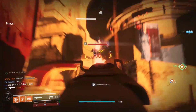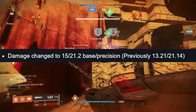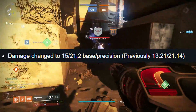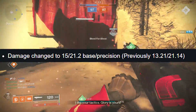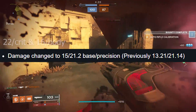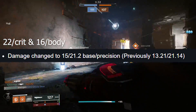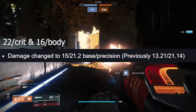It also got a damage change — previously it was hitting 21.14 per crit and 13.21 per body, and it's now hitting 21.2 per crit and 15 per body. In-game it actually shows 22 per crit and 16 per body, which is a bit confusing. There may be some rounding happening, but it seems to be rounding the wrong way, so I'm going to give you TTK values on both of those.